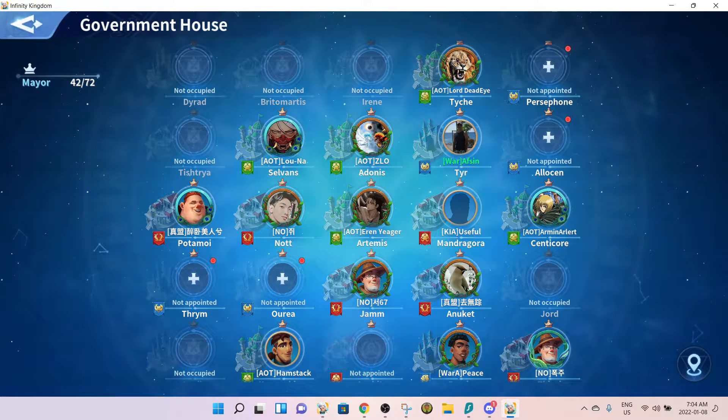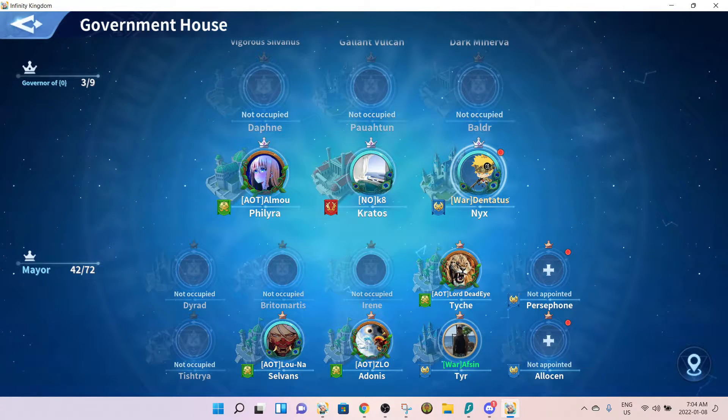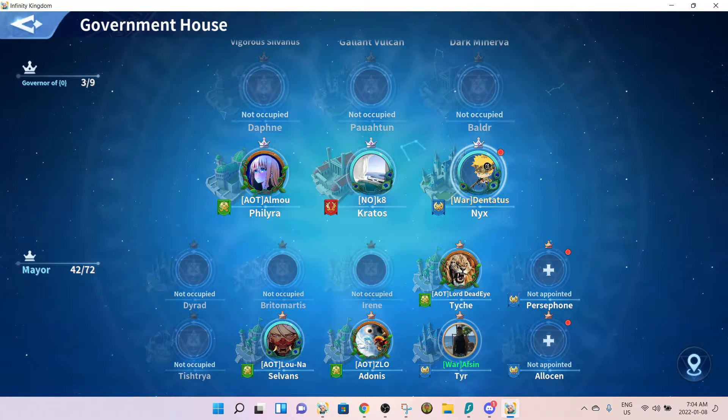As some of you may know, being mayor of a city provides a 50% bonus to gathering in that city. This game is turn-based, which means that when you are selecting a gathering point and sending the party, the discount is applied directly on the collection time right away.